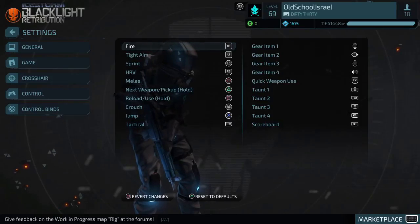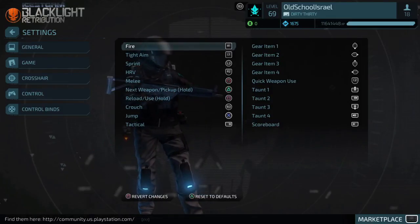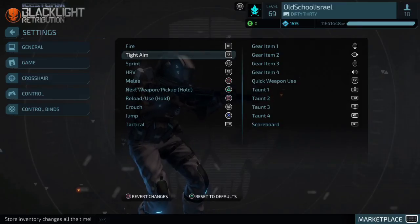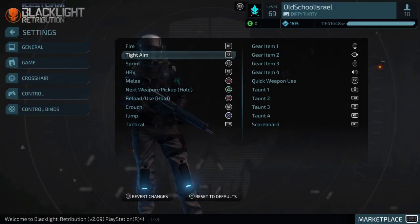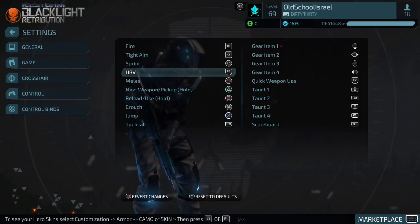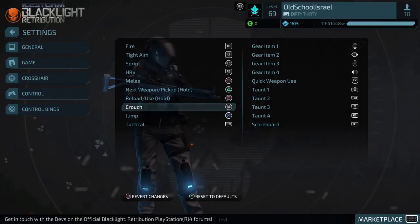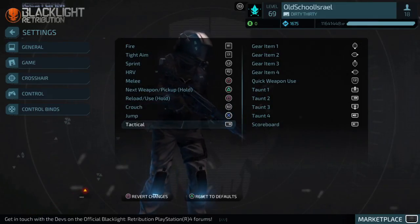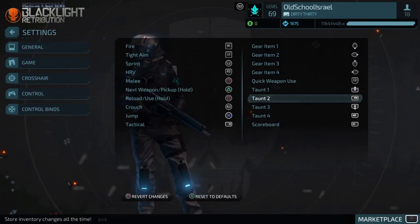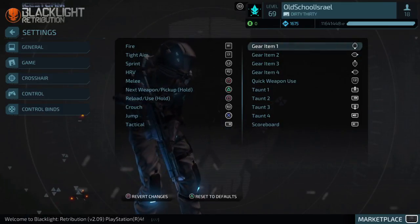For control binds: Fire is on R1 instead of R2 — I just like it that way, it makes me shoot faster. Aim is on L1 for faster aim-down response. Sprint is L3, HRV is R2 since I swapped them. Melee is on O, new weapon is Triangle, reload is Square, crouch is R3, jump is X, tactical is the default, and gear items are also default.